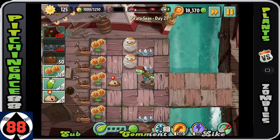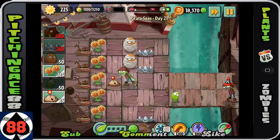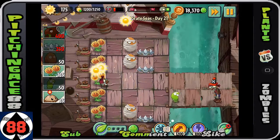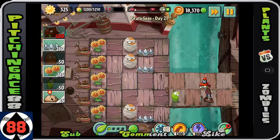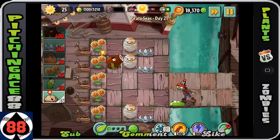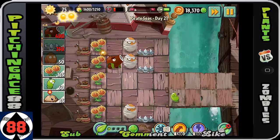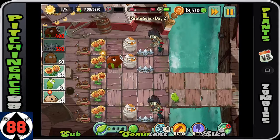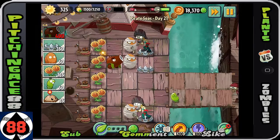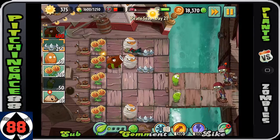Especially when you use those potato mines — they're going to give you plenty of time to take these guys out. Because of the conehead zombie we definitely want a spring bean there. You could have used a potato mine and saved yourself 25 sun, but at this point you should be pretty confident. Look, we're at 1300 and we're not even at the first flag yet. When you put in your coconut cannons, do it in the second from the top row and the second from the bottom row — when you use a plant food on them it'll take out the row above and the row below.